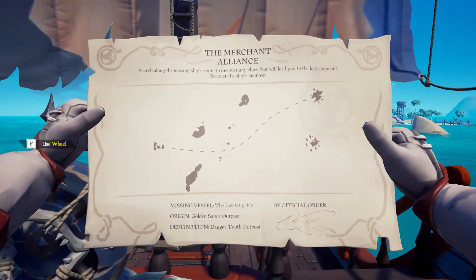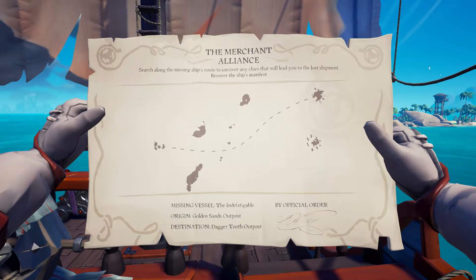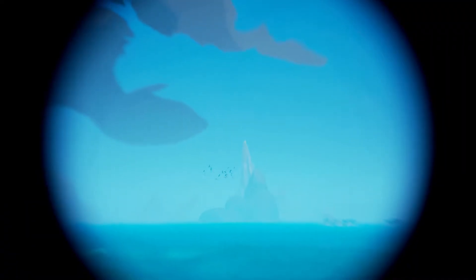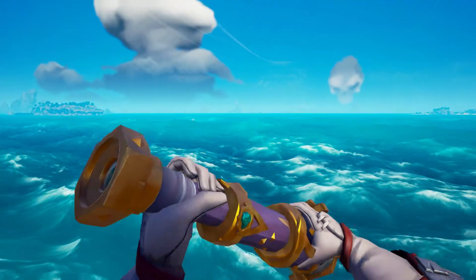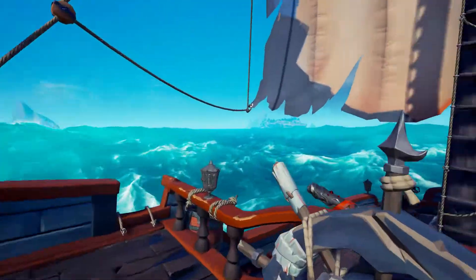Along this B-line we need to find clues in order to find the wreckage of the Indefatigable. Clues can be found at the wreckages which are marked by seagulls. I see seagulls right there — these should be the first ones, and away we go right at them.